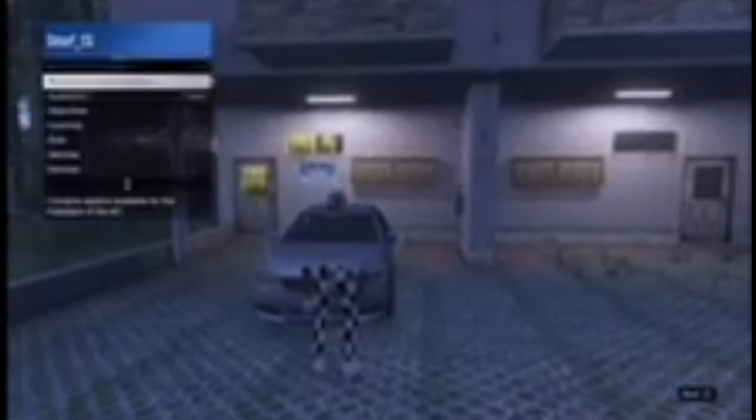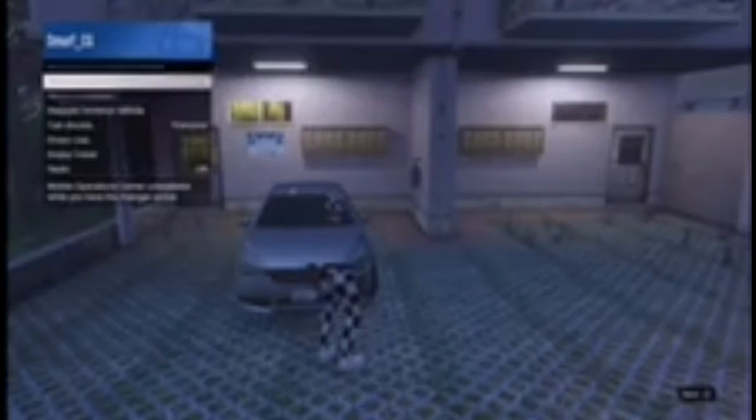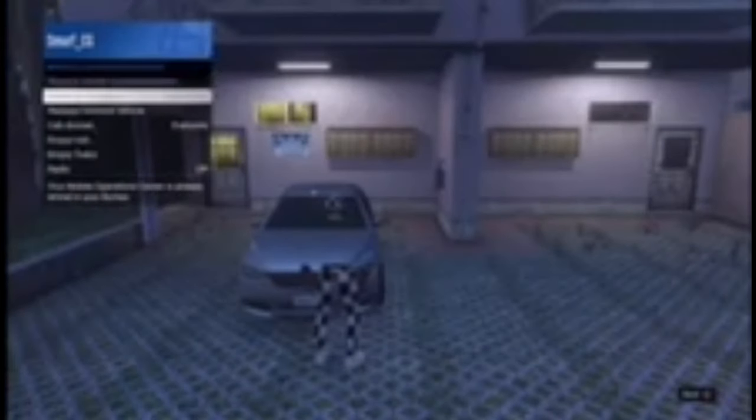Once you guys have made it over here, make sure you see the building that says 0605 right here. As you can see, you then want your friend to come over — he's right over there — and you want him to call the car that he's going to give you. Then come over here and face this exact building right here.